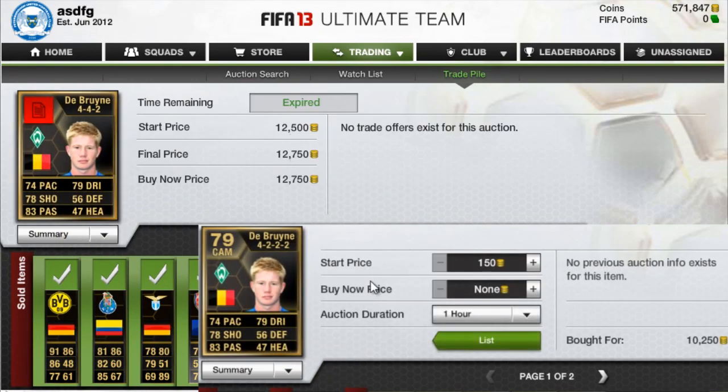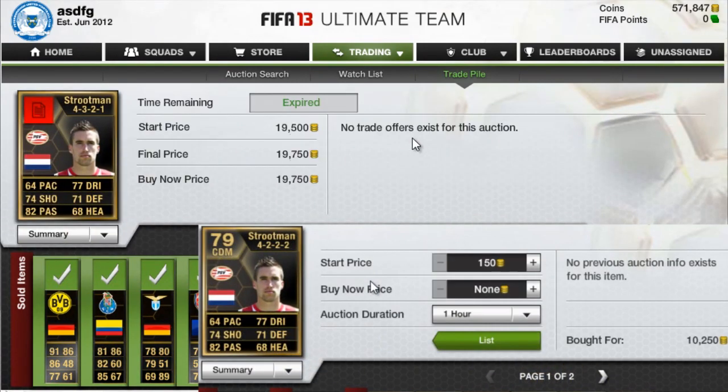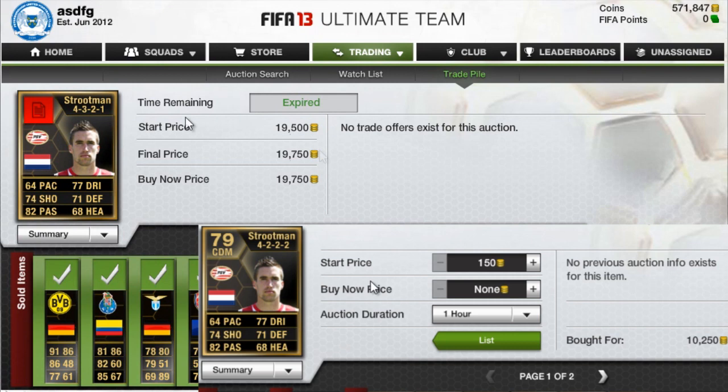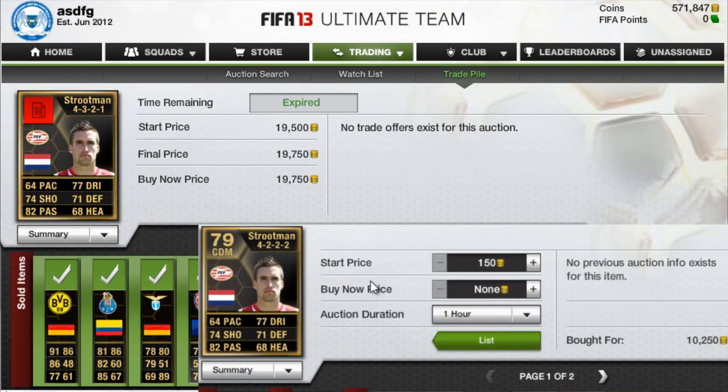Moving on, we have Bruin — sold for $12,750, bought for $10,250. Not a huge profit but still all right. Then we have Strutman, bought for $10,250 — he wasn't a CDM when I bought him, but he was already converted to a CDM, which is why I paid that price. Sold for $19,750, definitely a big profit. He was very easy to buy for around 10,000 coins. I do believe I have another one in my club which I'll sell at some other time — just very easy coins for keeping this guy around for a few weeks.